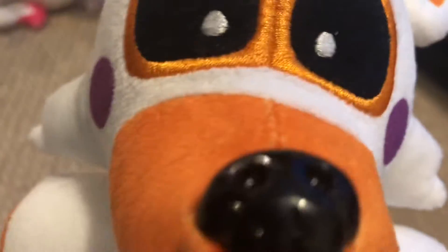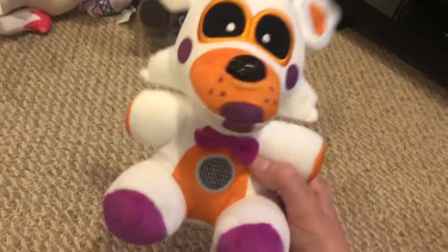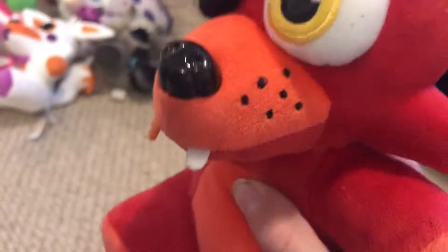And then here we have Lolbit, who I know goes for a ton of money now. My parents got me her for Christmas one time back when she was still pretty new. Lolbit is one of my favorites, definitely in my top five. And then here we have the original Foxy. I really like him — I like how he has a little gold tooth, that's a really nice detail. He also doesn't have an eye under his eye patch, which is kind of cool.